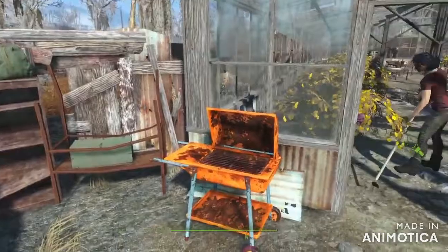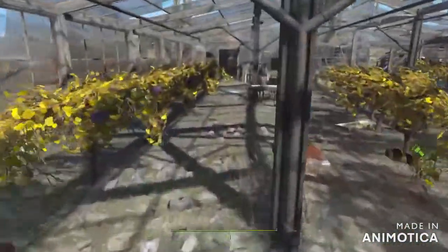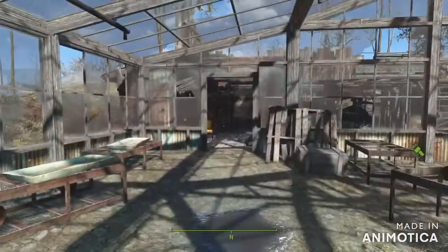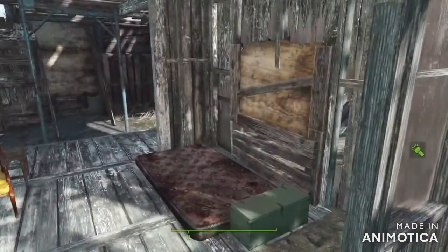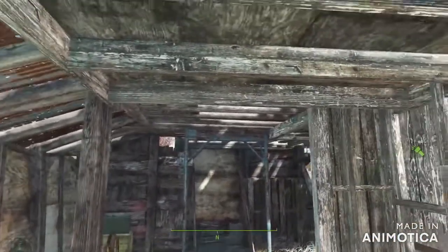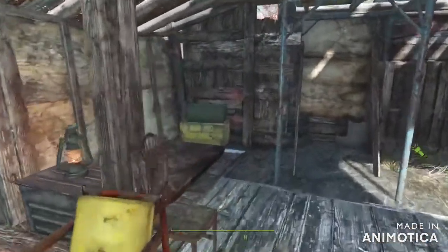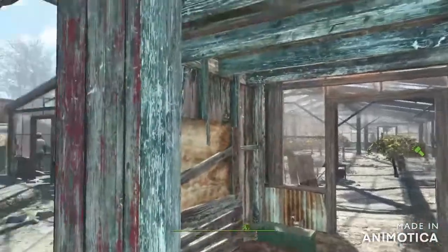Guard post — not a great deal of decoration. Into the nursery. I hardly ever do anything with this building to be honest — it's already in pretty good condition, there's no point. Maybe tacking a few bits to it. I've just tacked on some sleeping areas here for a couple of workers. Again, scrappy and hole-y with stuff stuck in the holes to seal it up.